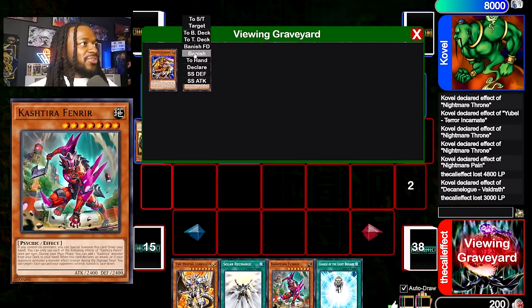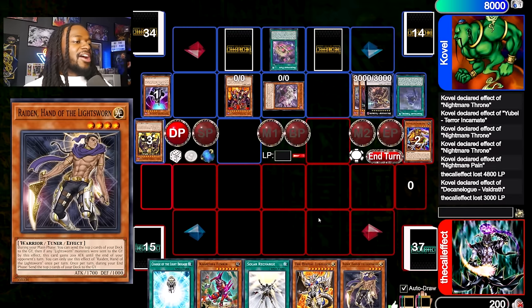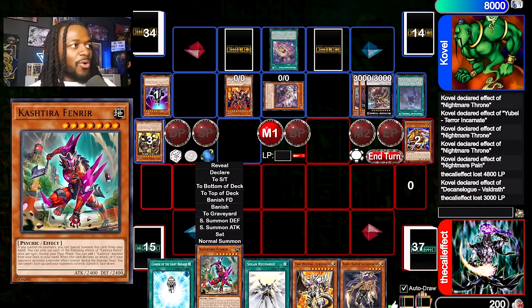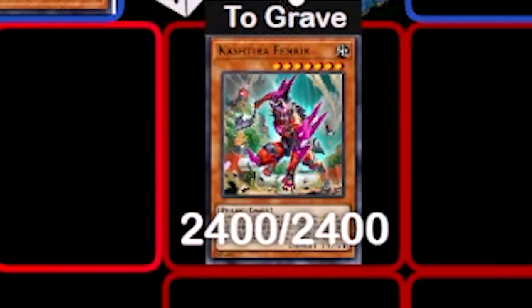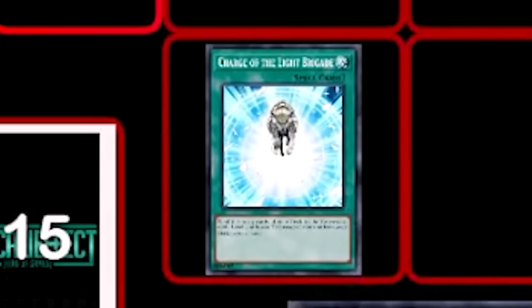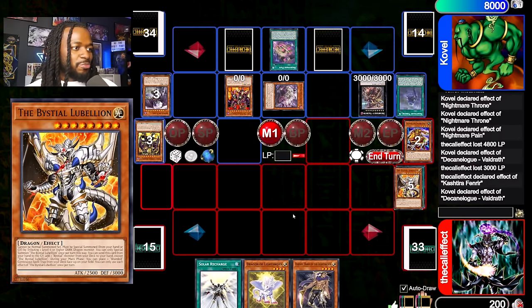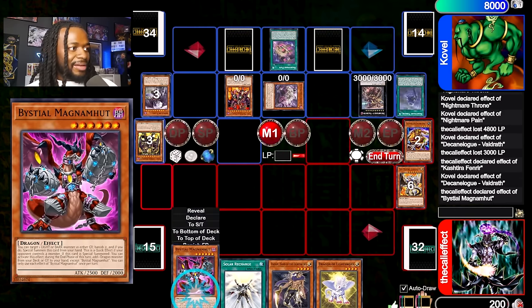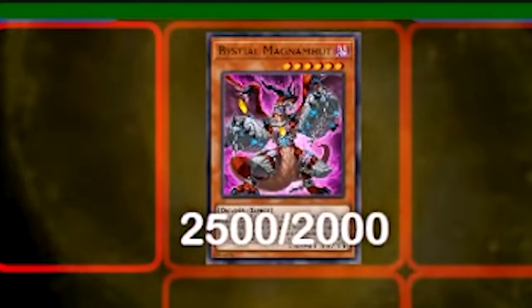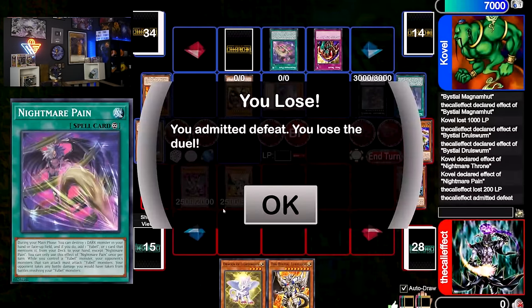Here's where you goofed, buddy. I may have lost both of my cards to the Banished Realm, but I get a whole turn, and 200 life points is all I need to win the game. Monster Codu — standby phase, main phase. No more Dimension Shifter. I'll summon out Fenrir and use its effect. He's gonna detach to negate and destroy — that's actually smart. Charge of the Libercane, I'll mill three cards. I'm gonna add Dragon of Light Sworn. I'll use Lubelion, I'll add Magnumut. I'm then gonna use my Bistial Magnumut — I'm gonna banish your Yubel. How you like that? Magnumut effect. Ain't no way!